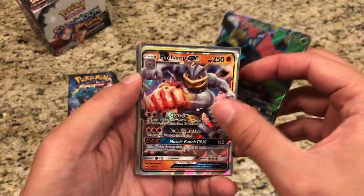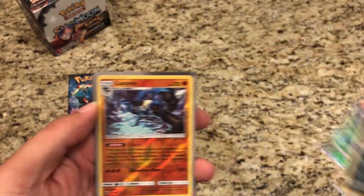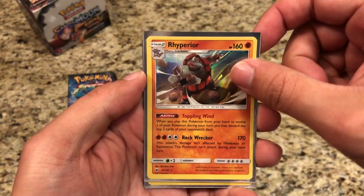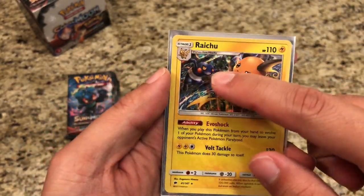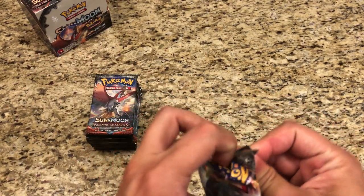Just a quick recap of what we pulled last time: Full Art Tapabulu, Machamp GX, Marshadow GX, Escape Rope, Reverse Holo Raticade, Lucario, Reverse Toxicroak, Hollow Rhyperior, Hollow Darkrai, and a Hollow Raichu. A little Croagunk there in the back. Let's get started with the second half of the box.